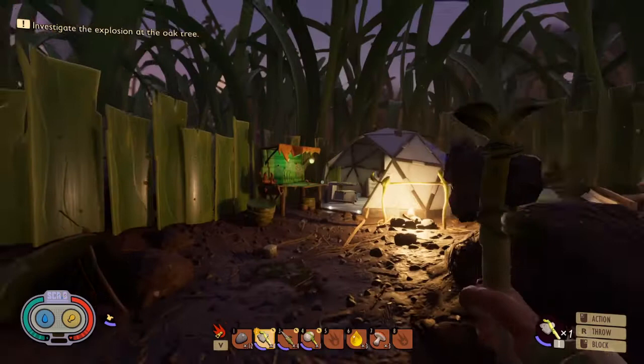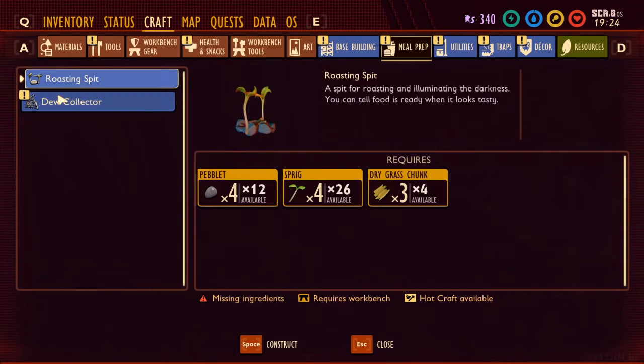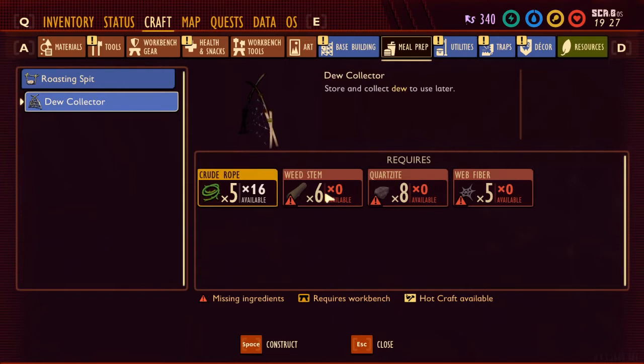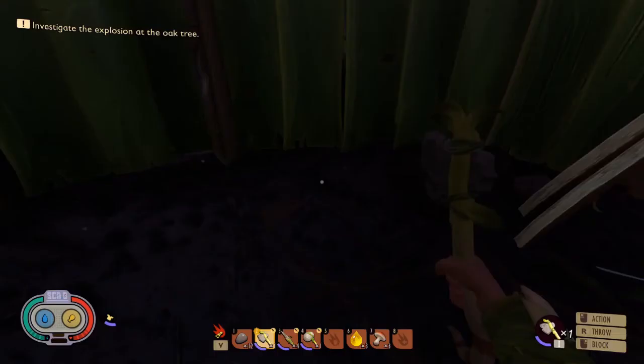I'll show you how to do the dew collector in another video — it just involves killing a spider. Here's what you need for it: crude rope, easy; weed stem, easy — they are the stems of dandelions. Quartzite you can find when you go down to clear the cable — there are lots of quartzite rocks down there. And web fibers you need to get from webs, so that's a little bit more tricky. You're going to need to kill spiders and get into the vicinity of webs, which isn't too much fun.